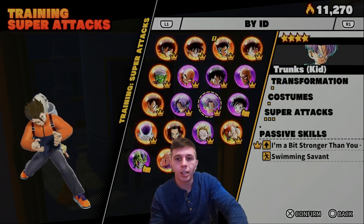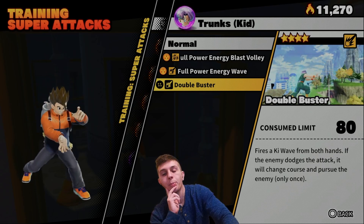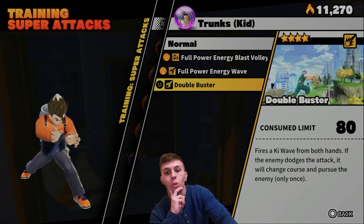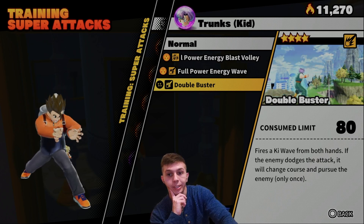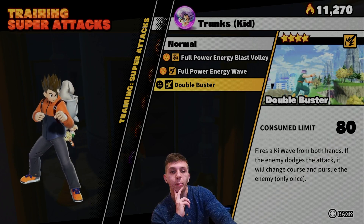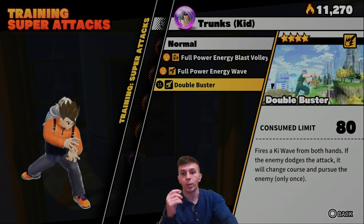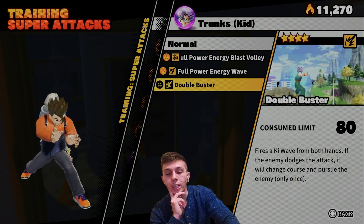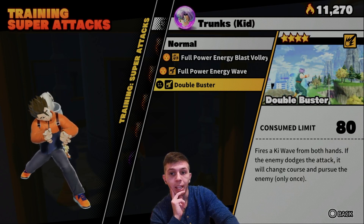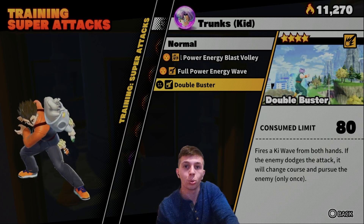Moving on, we have Double Buster. This is one of the newest super attacks in the game and what's unique about it is that if it misses, you can actually redirect it and hit the Raider again. It doesn't deal the most damage but it can reliably land, and if you miss you can redirect it. For its utility it's definitely one worth getting and experimenting with, and I think it's going to age just fine — definitely one to get in your arsenal.